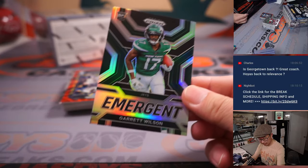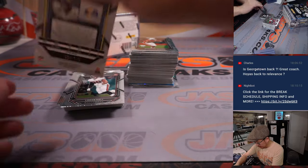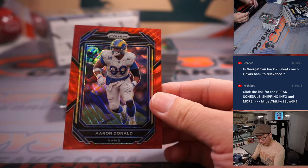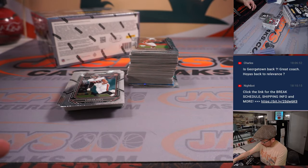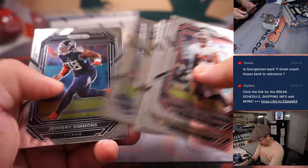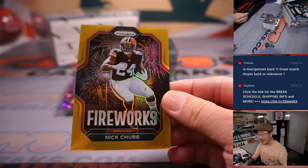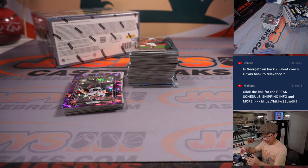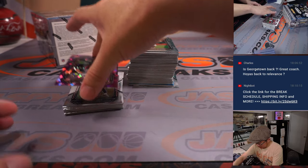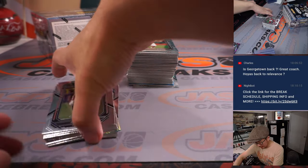Got an Emergent Silver Garrett Wilson for the Jets — Tim. Got Aaron Donald, 84 out of 149, for the Rams — that's going to be for Oliver. We've got a gold Nick Chubb fireworks insert, 5 out of 10 — nice low number for Nick O and Cleveland. We've got Tony Anderson, 90 out of 225, for Nick O and the ATL as well.